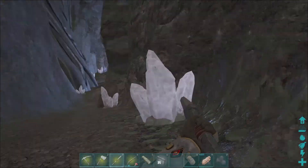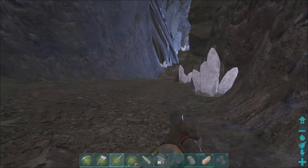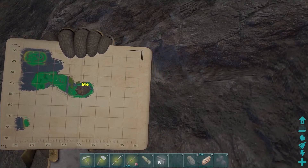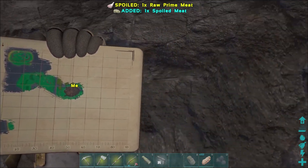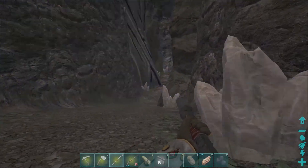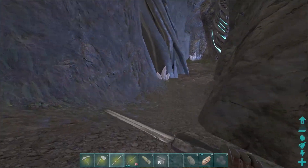I decided to take a fly around and I found a cave roughly there on that mountain. I'll show it when we get out of here. It's by some ruins and it appears that this is the tech cave for the Volcano map.